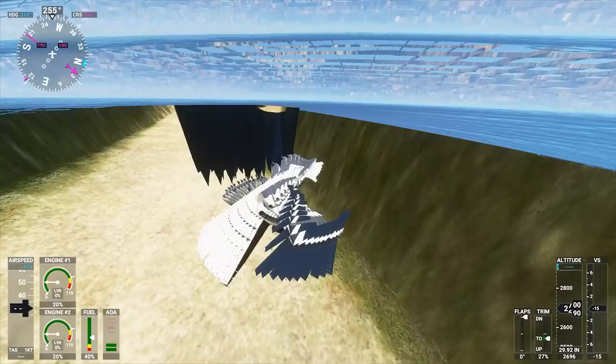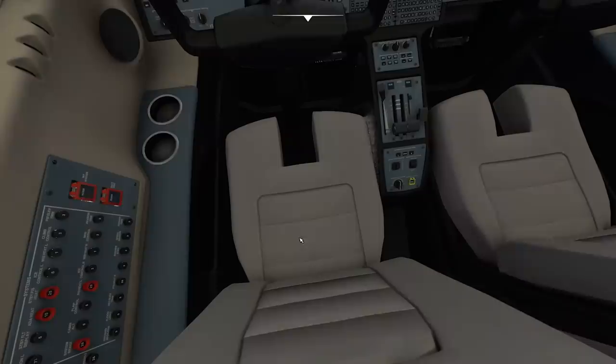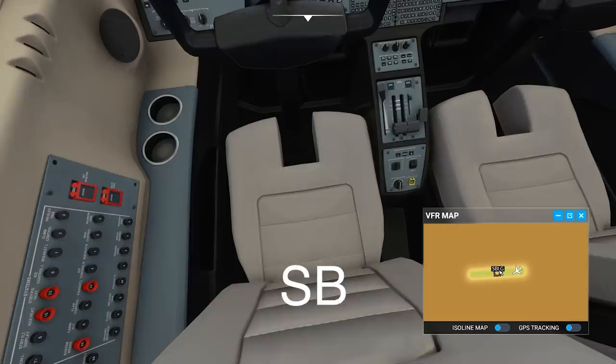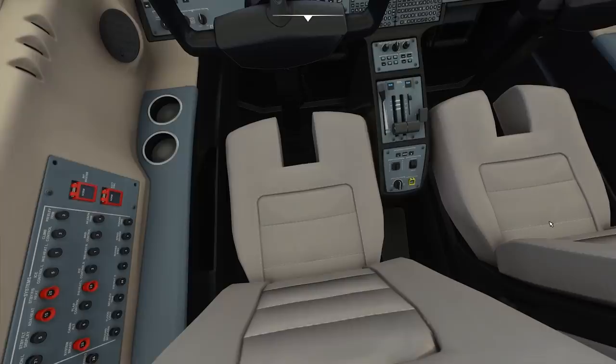Yeah, welcome to Microsoft Flight Simulator 2020. This is not edited — this is just the normal game as you install it. This is actually what happens if you go to the airport — I don't remember the name but its code is Sierra Bravo Lima Golf. We're actually in the northeastern part of Brazil, somewhere in the middle of nowhere. This is one of the only airports around the area.